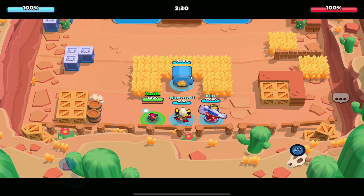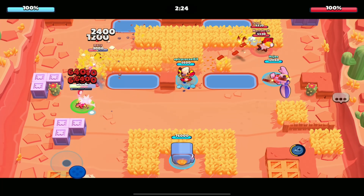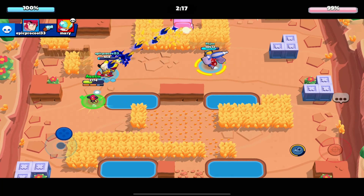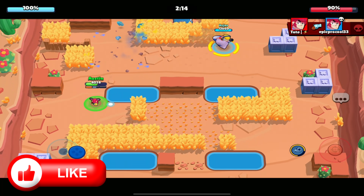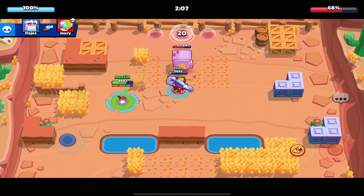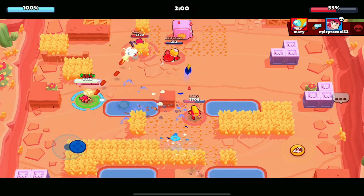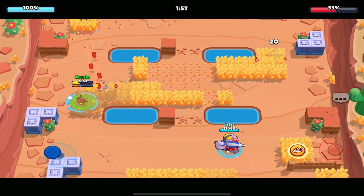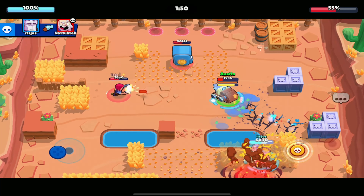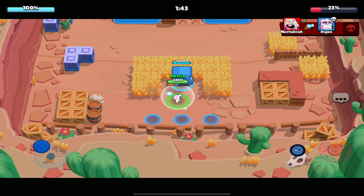Alright guys, this is our first game with Moe. I saw a lot of gameplay when he first came out but I'm not sure what's new with him now. He has a decent amount of health. I'm going to heal up and use my drill towards them — I believe you use the drill to engage, and then if you're about to get killed you use the drill again to get out. He has three shots, so let me try this out.